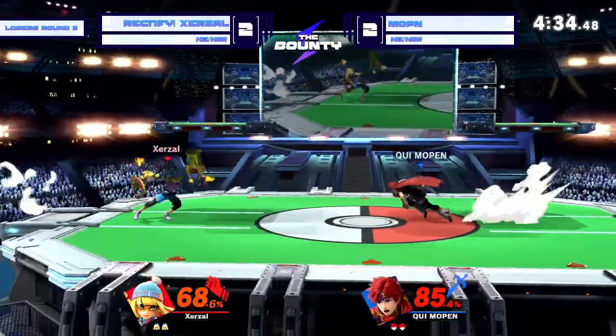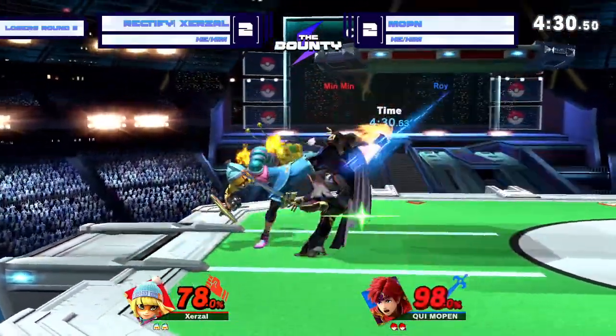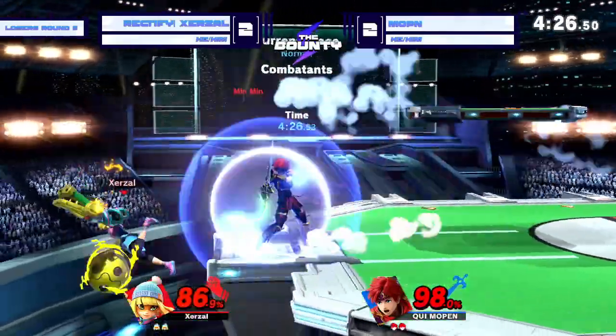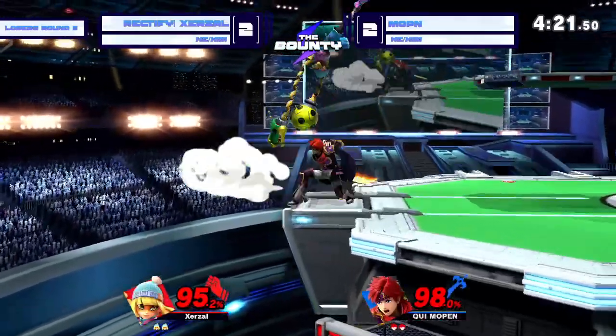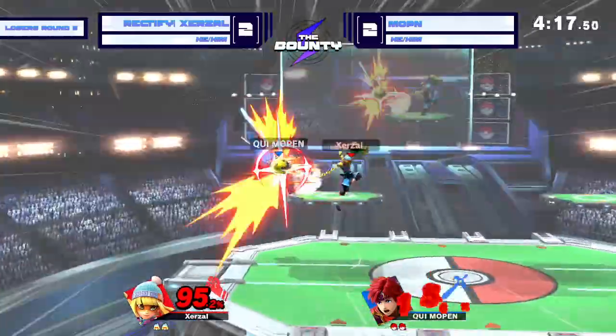And now Mopin trying to just figure out how to get past these arms and get in. He does — unfortunate drop there. I hate to see it. Resets neutral. Can't find the follow-up.